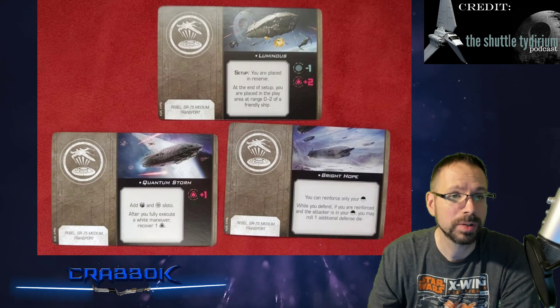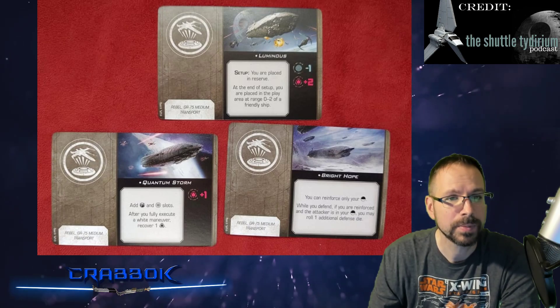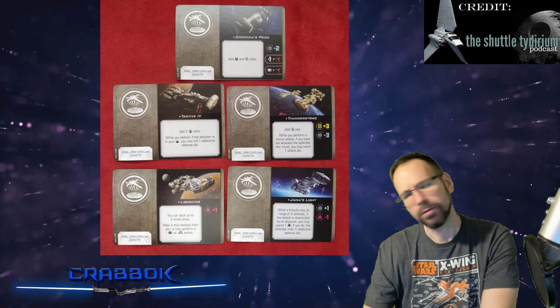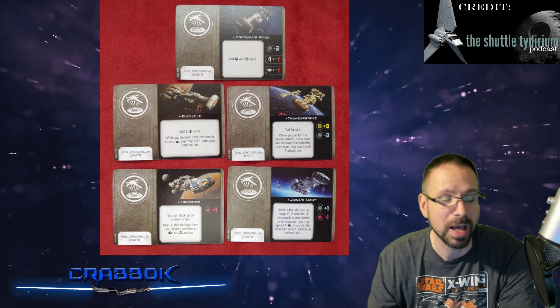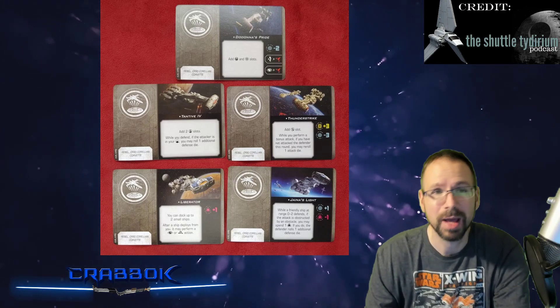We've got the Luminous, Quantum Storm, and Bright Hope — we've seen those already. We've got our CR90 titles, and this was in the first article where we were kind of startled at the fact that only the Rebels were getting titles and the Republic wasn't. That's kind of where we learned that the titles are only for the original faction having the ships.